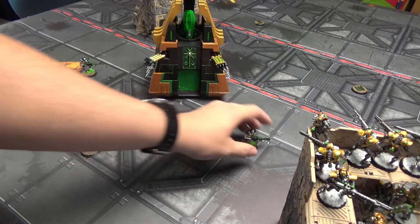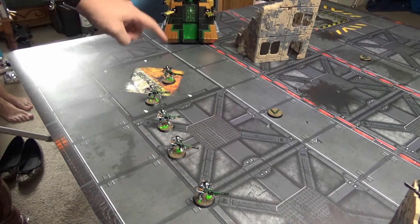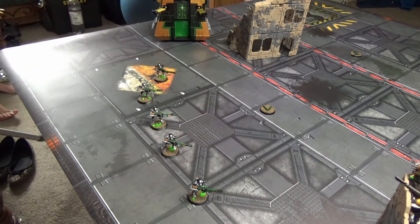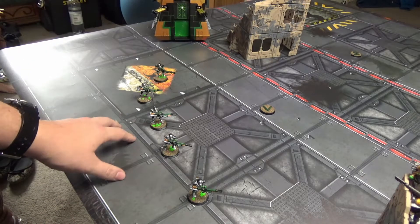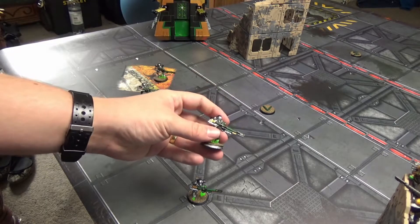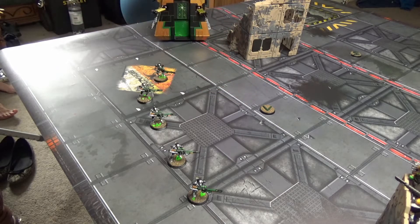All of a sudden his nine-inch deep strike becomes a lot harder because he cannot place the next unit anywhere around you, so it's forced to go way further over instead. As you can see, the power of just five guys — they will obviously die in his turn, but five guys just made an entire deep strike army basically useless. Use them not just to shoot what comes in, but to make his second deep strike unit go way further than it needs to be. That is key to winning with Deathmarks: annoyance. Control the deep strikes and you get to shoot him anyway, which is really cool.